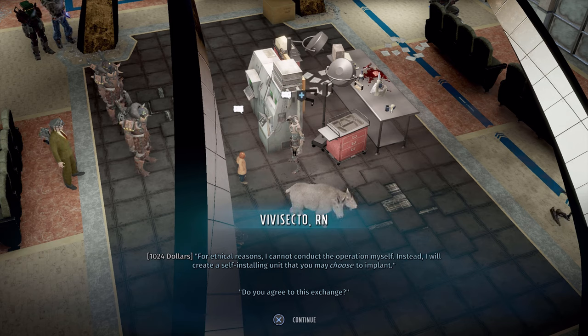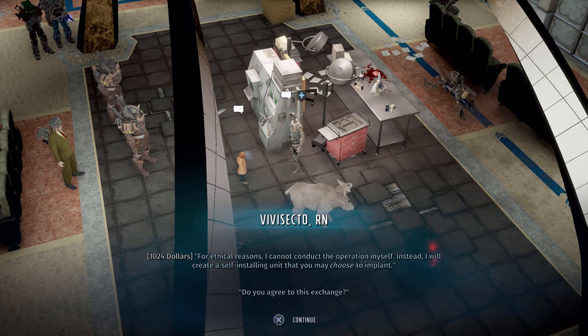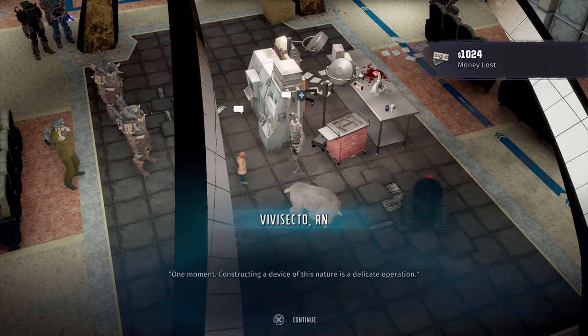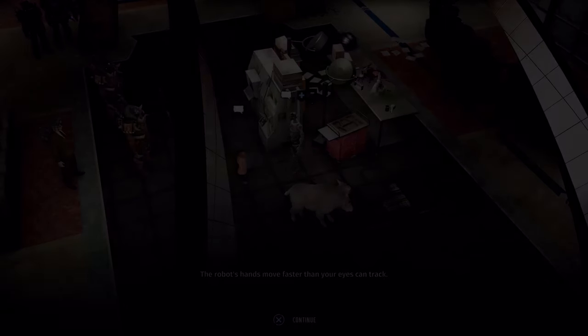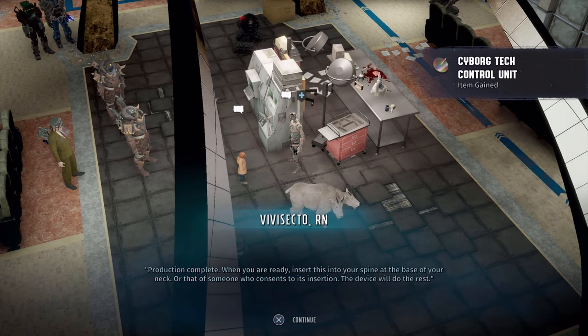Hit that notification bell so you'll be updated. Now, all you need to do is talk to this doctor at the Machine Commune. You must make sure you have over a thousand Colorado dollars. I paid my thousand dollars, and now I have a module that I'll be able to install on one of my characters. That is step one.